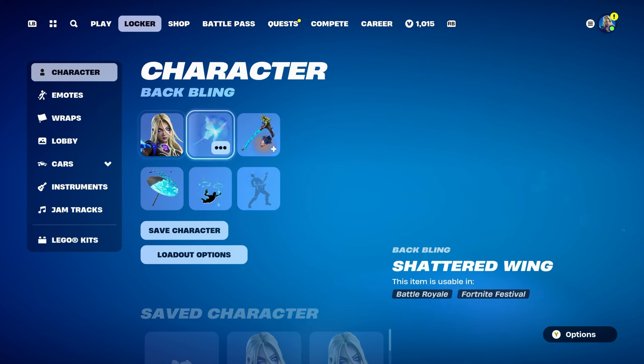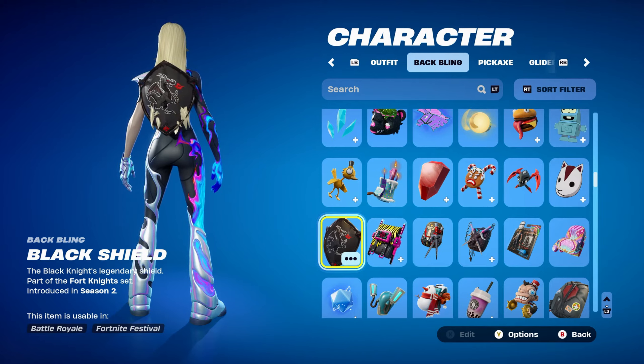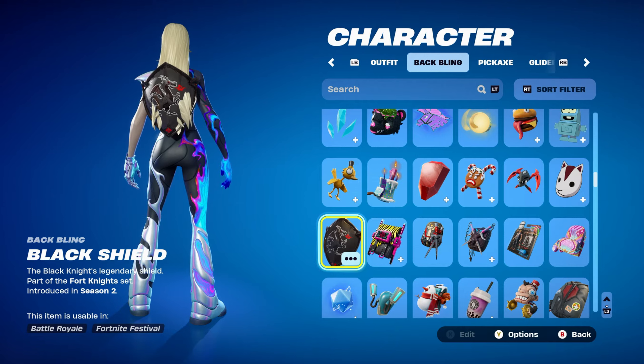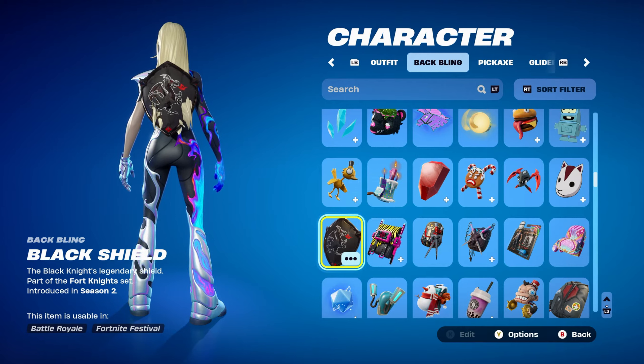Moving on to combo number 2 for the Serenade skin. For this one, I paired it with a black themed shield called Black Shield, part of the Fortnite set, introduced in Chapter 1 Season 2's Battle Pass — it's Black Knight's back bling from that season. He was the Tier 70 skin, so that's the highest you could get. Obviously if you don't have this, you can use the Frozen Red Shield as an alternative.